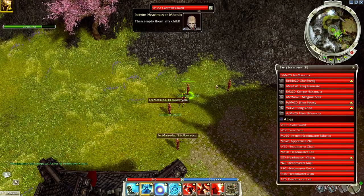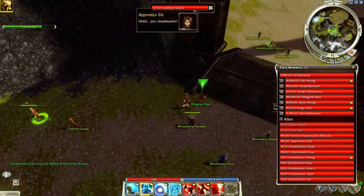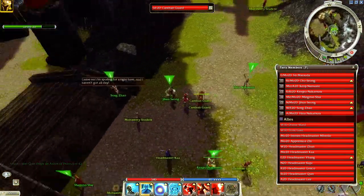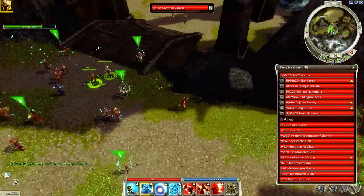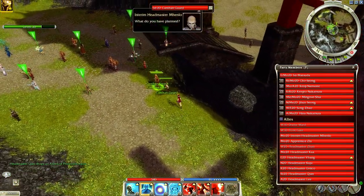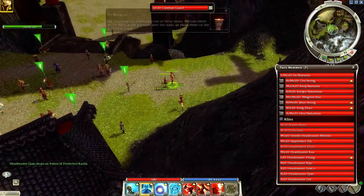I'm going to place these archers on the hill over here. Actually, I should probably spread them out. I'll put them on this side just to support this. I want to have some kind of barrier before Xi, because Xi is extremely important.